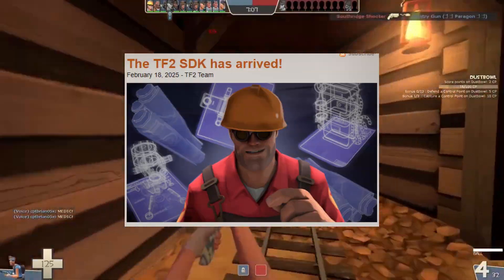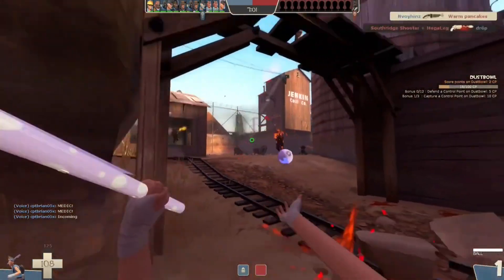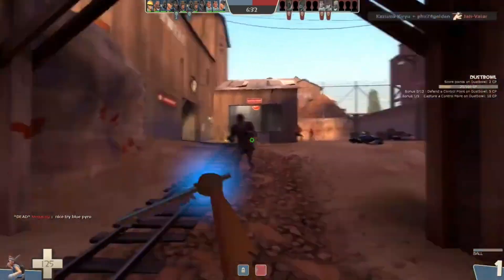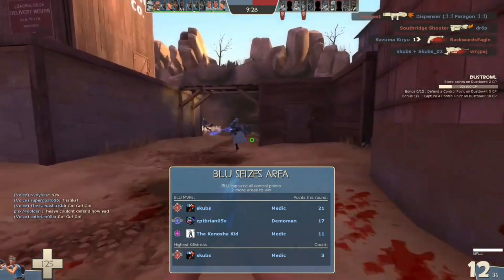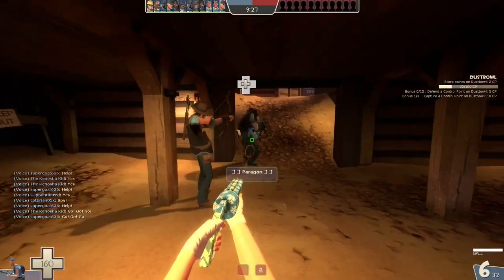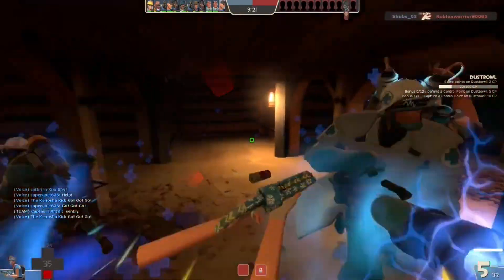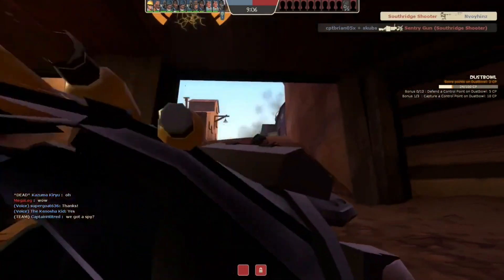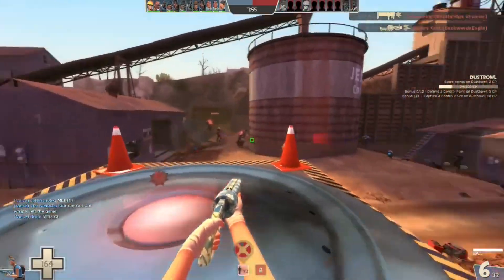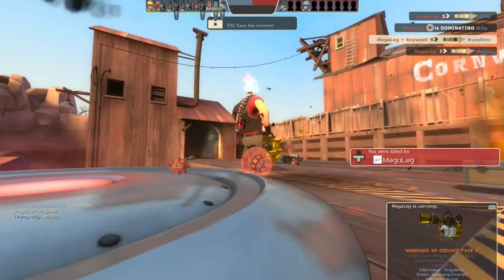A new post appeared on the Team Fortress blog titled 'The TF2 SDK Has Arrived,' which creates a massive upgrade on the existing Source SDK generally used for creating mods and maps for Counter-Strike Source, Half-Life 2 Deathmatch, Team Fortress 2 Classic, and more. The TF2 source code is already out there, and this creates a more streamlined way for modders to share and create. This update is a huge deal because of the entirely open ability to modify TF2 in a completely free and sanctioned way.